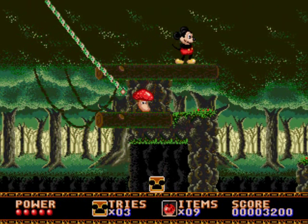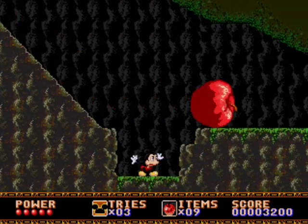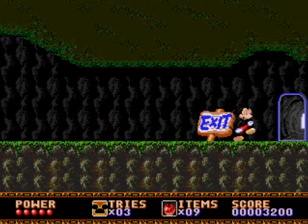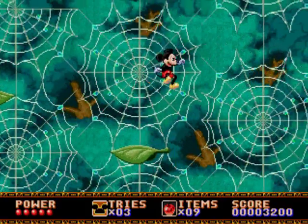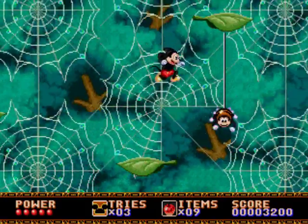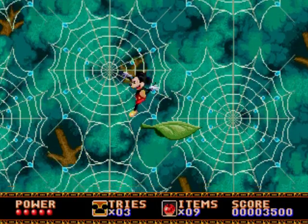I'd like to be able to get up there, but I think it's a bit too risky. That's an extra life... Big apple! And no, not the one in New York either. Checkpoint. Now we begin the second part of the forest level. This one has moving leaves.